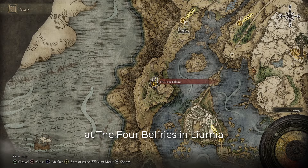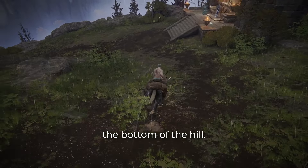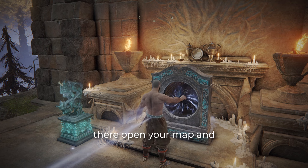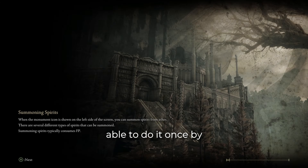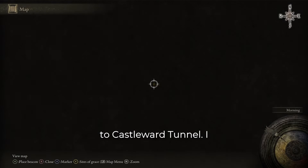Start at the Four Belfries in Liurnia and pick up the imbued sword key in the chest nearby. The Faramizula Waygate is the first one at the bottom of the hill. Activate the gate and step through. Once there, open your map and teleport to a faraway site of grace. I was able to do it once by teleporting to the Round Table, and another time going to Castle Ward Tunnel.